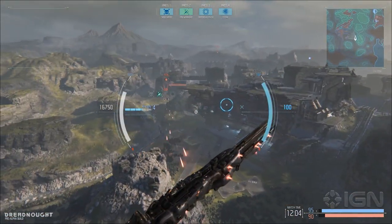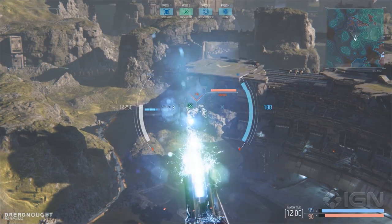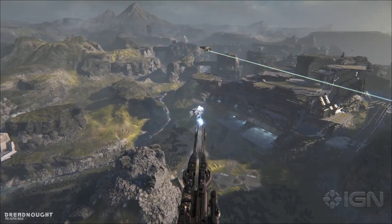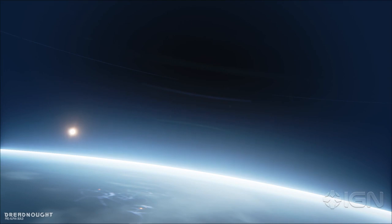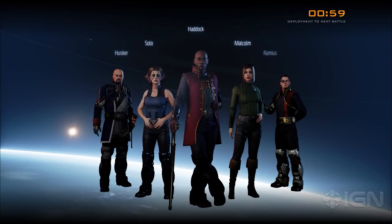And there's your worst enemy, the Corvette. You've got to use that jump ability — get behind the artillery cruiser and then do the 180 turn, drop your torpedoes. Very nice.